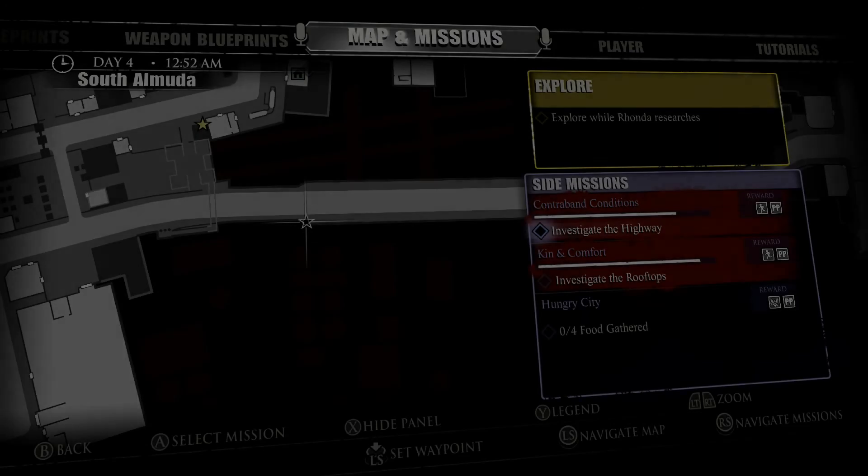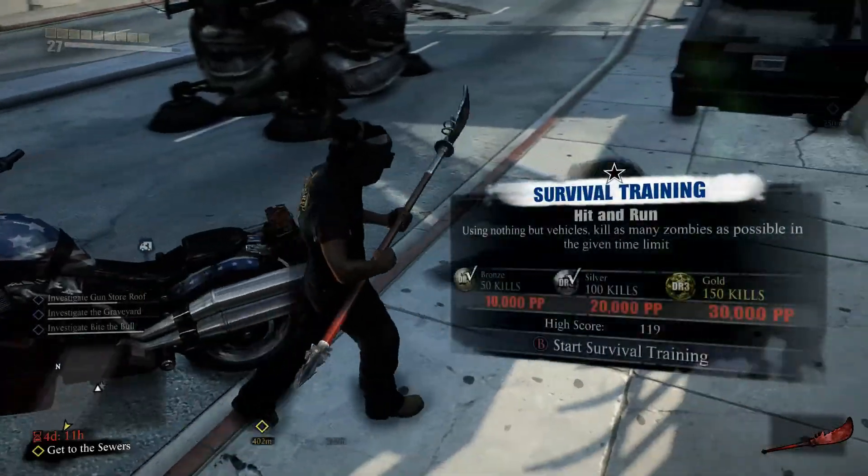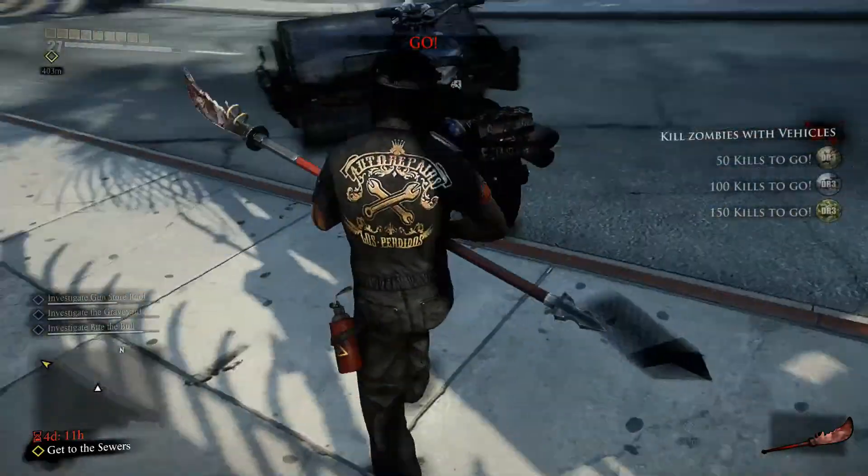Hi everybody, Shadrach here, and this is the 24th Survival Training Mission. It's a hit-and-run event, and for this particular event it takes place on the highways, the south bridge. I would highly recommend using either the backhoe loader and the ambulance that's halfway across the bridge to the east, where the event starts.